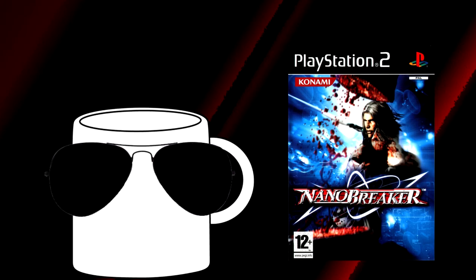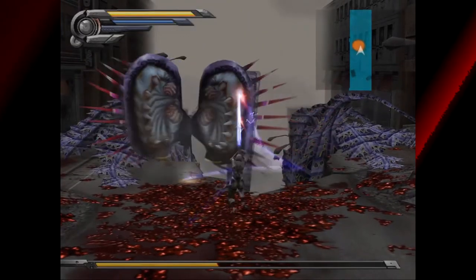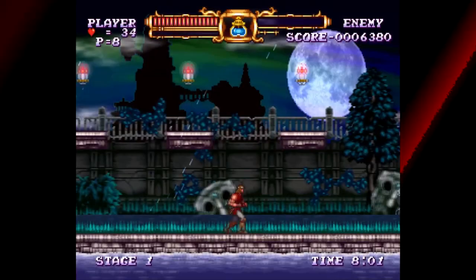So of course, this trend is in video games as well. And luckily, I found Nano Breaker, which is here to scratch that cheesy alternative history sci-fi itch. Nano Breaker is a hack and slash released in 2005 by horsemen of the video game apocalypse, Konami. It was produced by Koji Igarashi, who you might be familiar with if you know anything about the Castlevania series. In short, Igarashi is a legend.